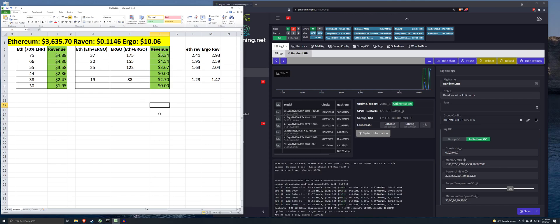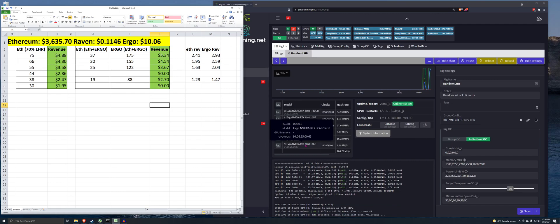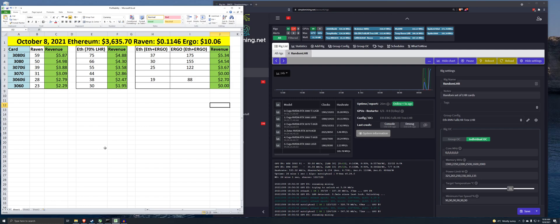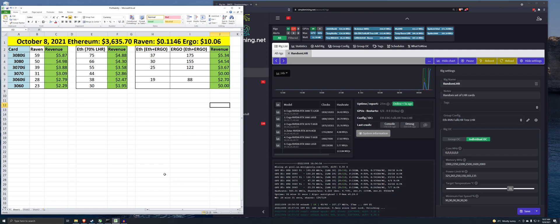I hope somebody gets some use out of this. Try out your cards and see if they work — see if you can get the 3070 and 3060 working. All the other cards work just fine. It looks like the 3080 is starting to mess up a little bit, down to LHR 29. That's another reason I like to just run Raven — I don't need to worry about that LHR stuff. Let me know in the comments what you think, and what other videos or mining software you want me to try. Thanks for watching — hit the subscribe button, I'm just about at 1,000 subscribers. Thanks a lot guys, talk to you later.